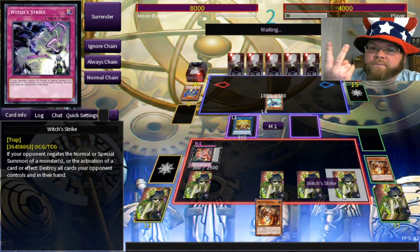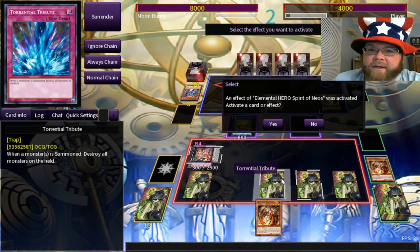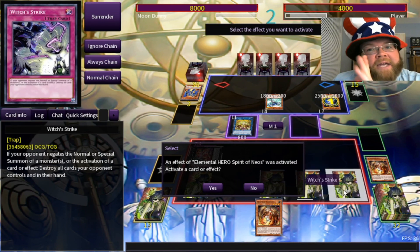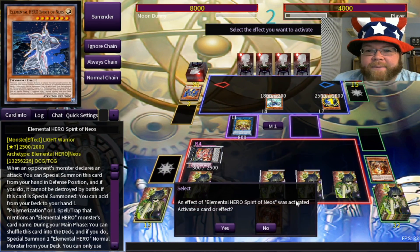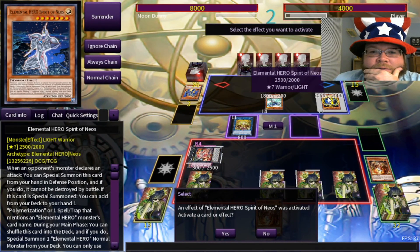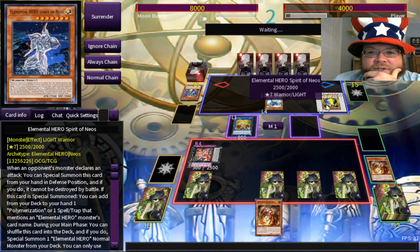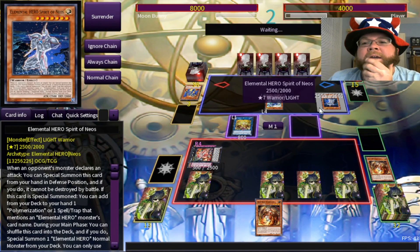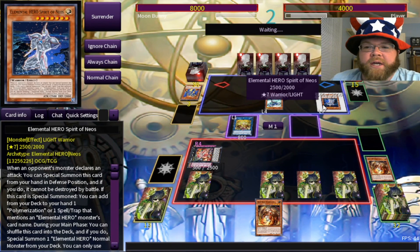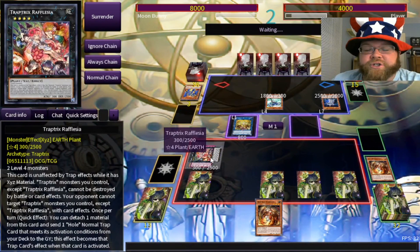And the nicest thing: if my opponent negates Gravedigger's Trap Hole, I've got Witch's Strike. If you've never heard of this card — basically if my opponent negates anything of mine, a summon or an effect, they lose all of their cards: everything in hand, everything on field. So what is my opponent doing? They can't be targeted in battle. Let's see — special summon, then add Polymerization or an Elemental Hero.